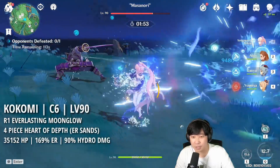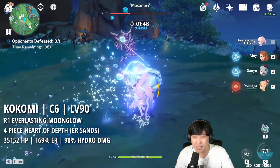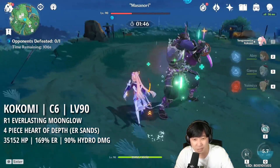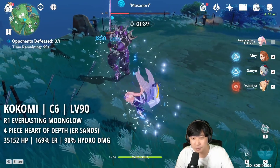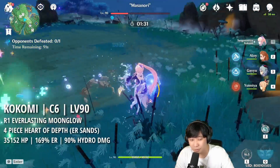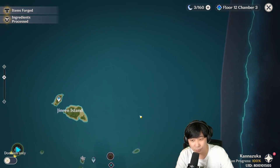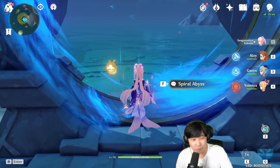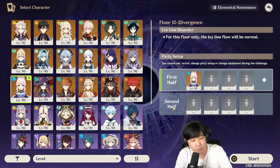So with the energy charge sands I'm doing 9k, 10k — because it probably had that 20% HP. I thought I was able to sustain myself in terms of energy, but I kind of failed. So you know where I need to go — I need to go to Spiral Abyss to actually see if she can do that. In terms of damage, I didn't see a lot of difference. So if you ever plan to build Kokomi to maybe solo abyss, you can probably give her energy charge.